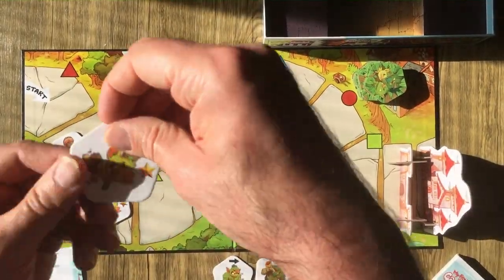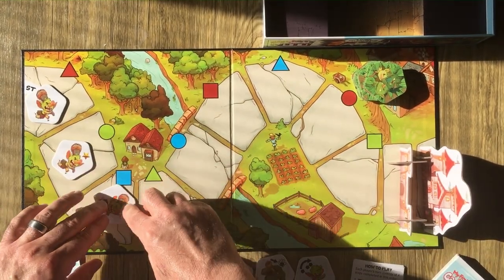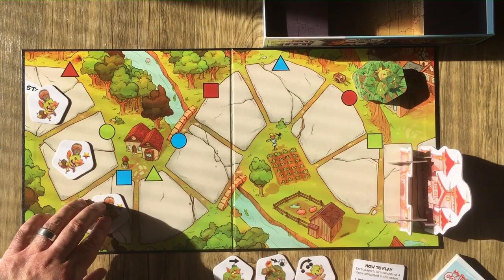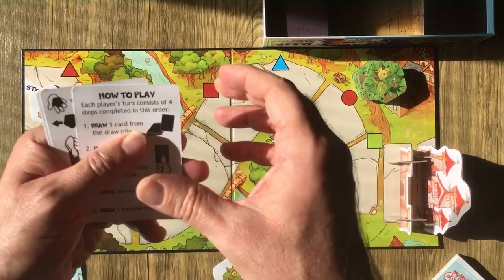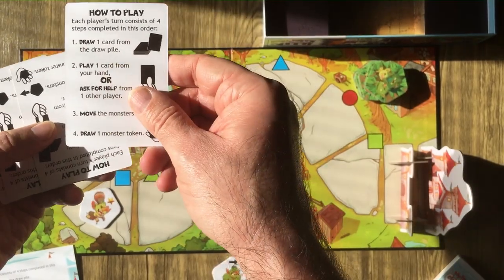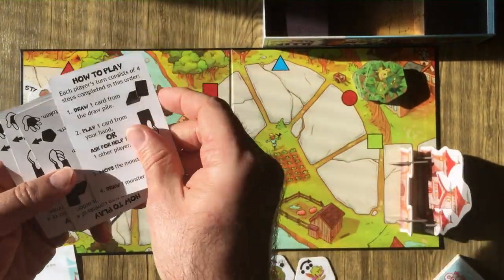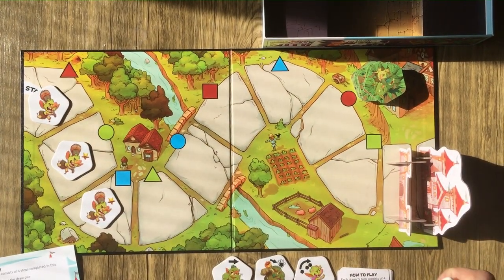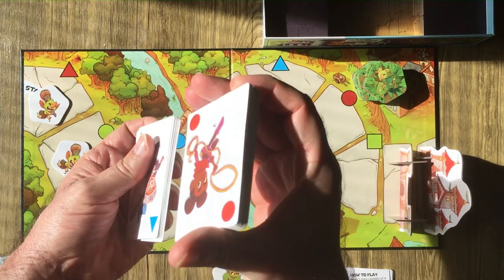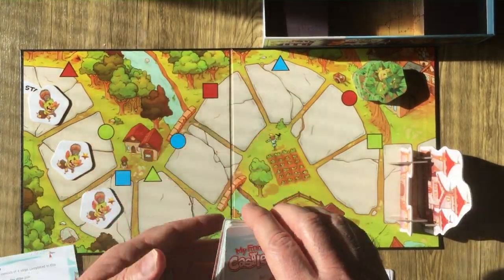When you set up the game, you're going to find these three goblin tokens with a star on them — these start already in play here. We also have a handy 'how a turn works' reference card, which is nice to keep in front of you. Your deck of hero cards is used to help defeat the monsters.